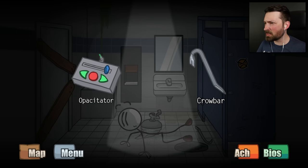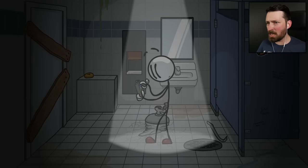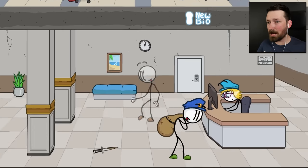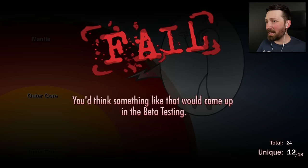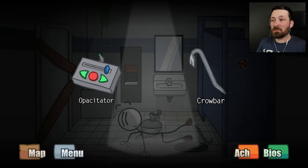Never mind — there's a bathroom below us that seems to be blocked off. Do we want to use the opacitator or the crowbar? I don't even know what an opacitator is — let's go with that! Just move the blue slider to the right and you'll become as opaque — that means see-through — as you want. The more opaque you get, the easier it will be for you to pass through solid objects. You dropped the opacitator! I had high hopes for the mystery box we found in an abandoned bathroom, but apparently it's just gonna send you to the center of the earth.